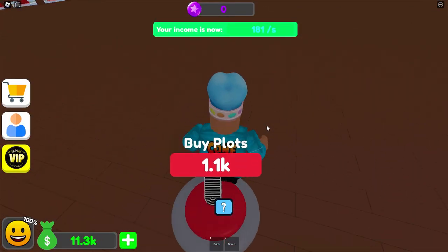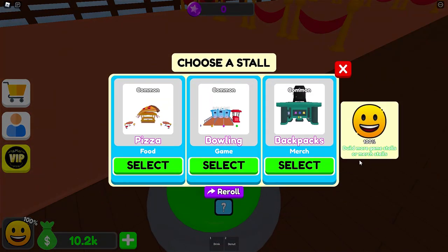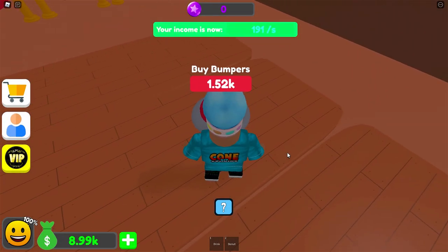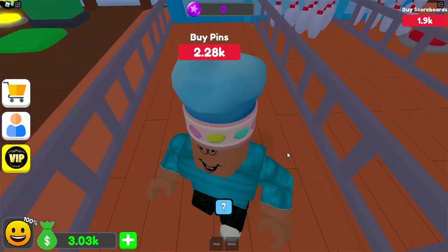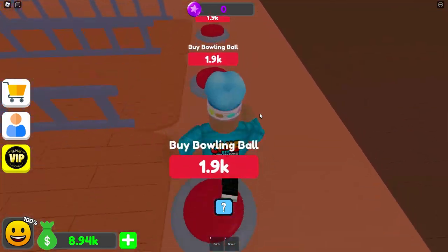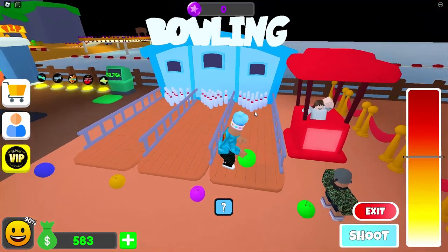Buy some fencing for $750, some plots for $1.1K. Our first stall here — build more game stores or merch stores. Bowling — do we want bowling? Yeah, we want bowling. Backboard for $1.1K, bumpers for $1.5K, pins in each lane, a scoreboard for $1.9K, three bowling balls. I can buy a ticket booth for $2.6K.